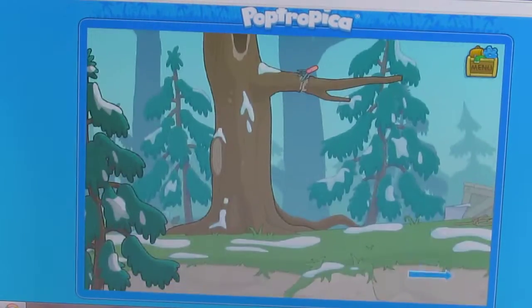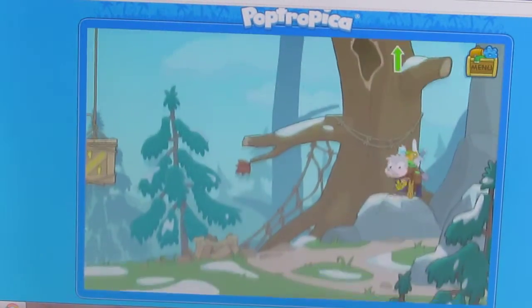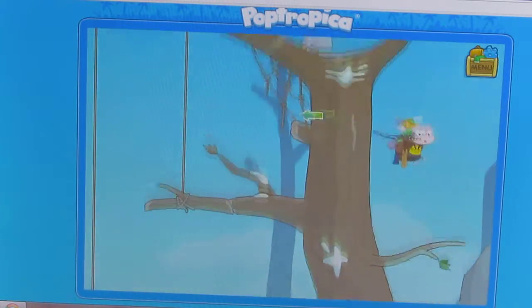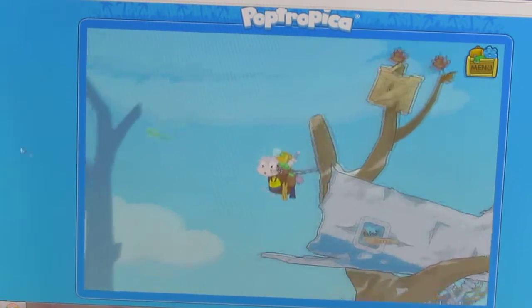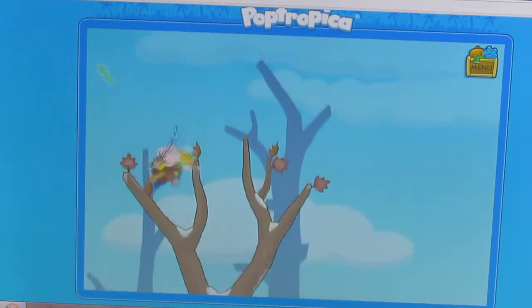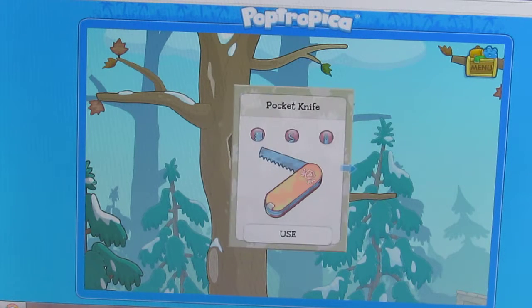Go over. We'll have to do that part again. Jump here, up there. Then bounce on this — we're over here. Jump on this plane. Whoa. Jump over there, go over here. And we got it — the pocket knife.